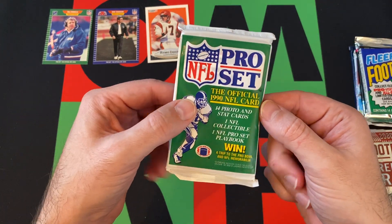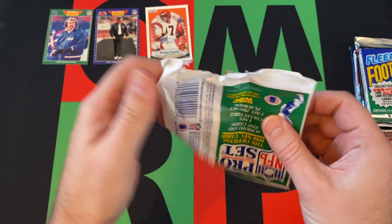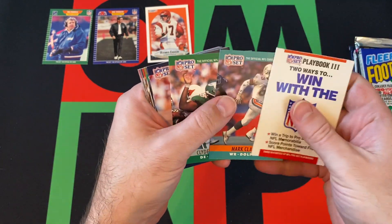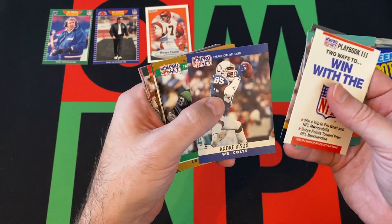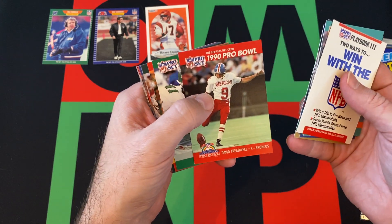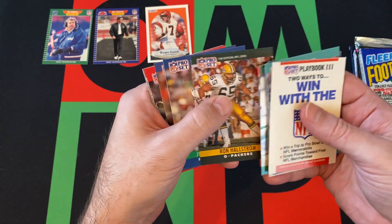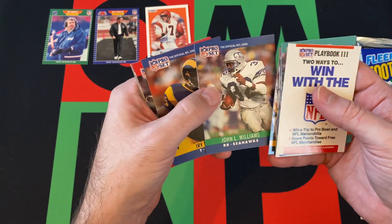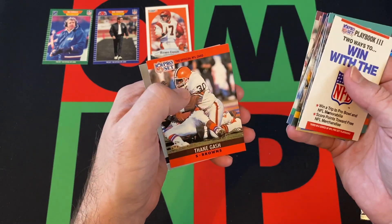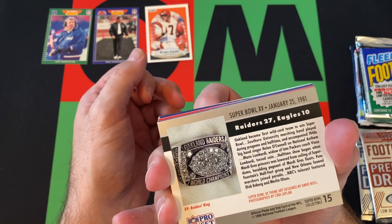Moving on to 90 Pro Set. Junior Seau — that was pretty much it, because the Emmitt Smith card I think is in like the update set or whatever. Mark Clayton, Clyde Simmons, Billy Joe Tolliver again, Andre Rison, Percy Snow, Lombardi Award winner, David Treadwell, Pro Bowl card, Keith Byers, Bill Moss, Ron Hallstrom, John Al Williams, Irv Pankey, Albert Lewis, Pro Bowl Jim Lacey, Thane Gash, and Super Bowl XV where the Raiders beat the Eagles.